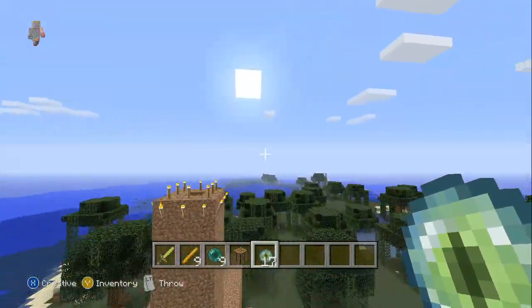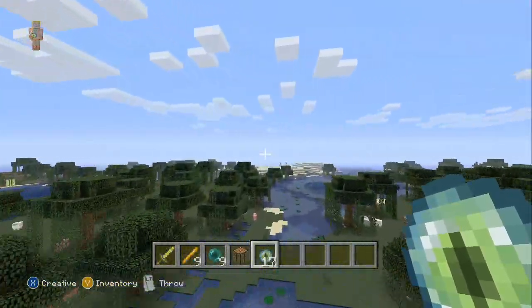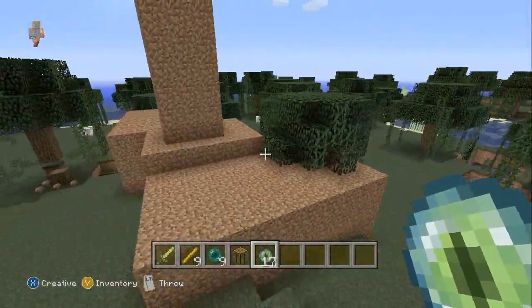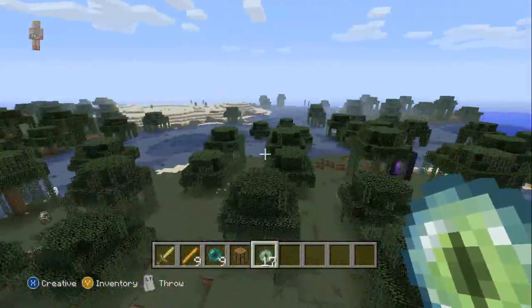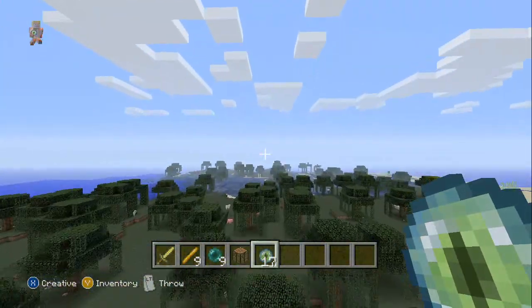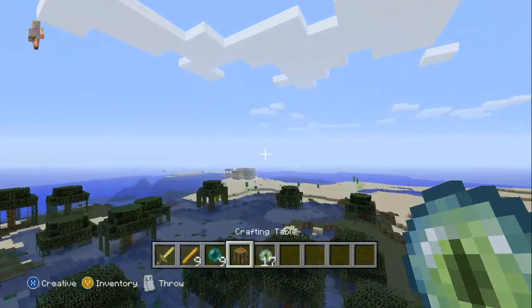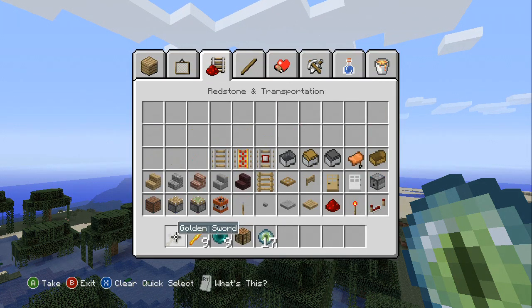I got excited when this update came out because I'd stopped playing for about a month. But in the end, there's nothing here. I tried doing my research, tried looking up some stuff to show you guys, but there's nothing to show. You can get blaze rods and ender pearls, but you can't use them to reach the End.